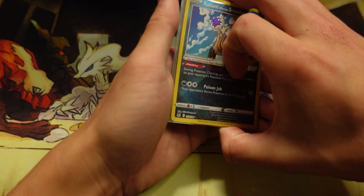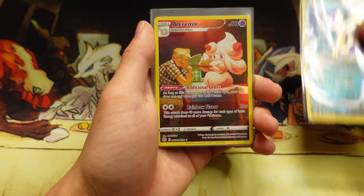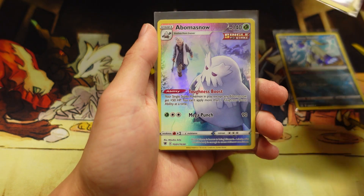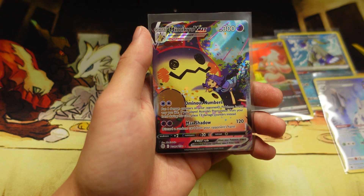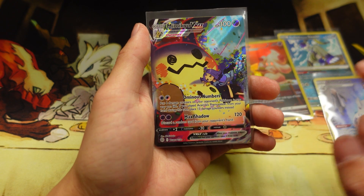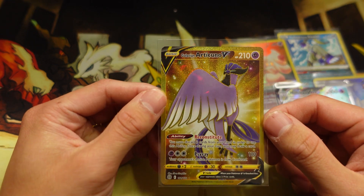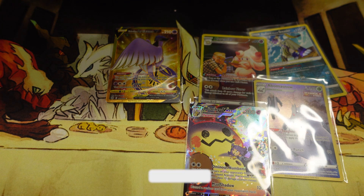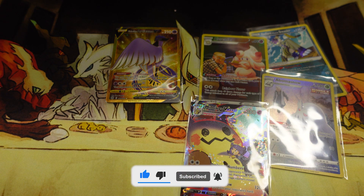All right, to recap today's video: we got a Radiant Sneasler, Trainer Gallery Alolan Raichu, Trainer Gallery Abomasnow, a V-MAX Mimikyu from the Trainer Gallery, and our final card was the Galarian Articuno V — by far the best pull of today's video. That is gonna be it — if you guys have enjoyed, please leave a thumbs up and make sure you subscribe for more. Peace!